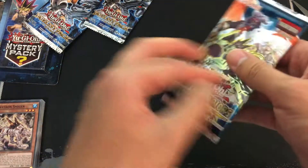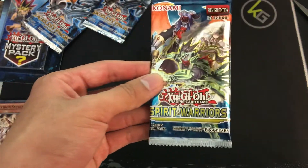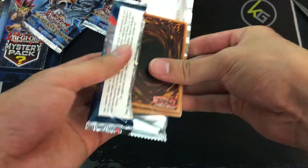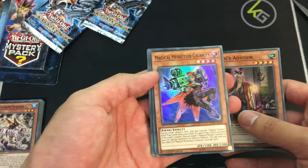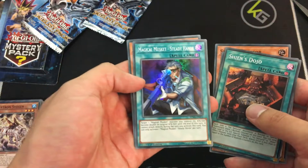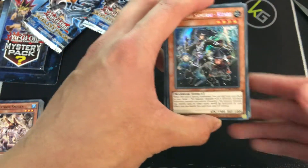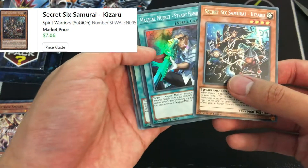Still got a few more packs, still good to go. Spirit Warriors — what do we want from this one? I think we're looking for some Magical Musketeers, those guys are worth quite a bit. Let's see if we can get them. Shien's Advisor, Magical Musketeer Calamity, Shien's Dojo, Magical Musket Steady Hands, and Secret Six Samurai Kizaru as our secret rare. He's worth — oh wow — like $6 for this card? That's pretty surprising. I think I'm going to sleeve this one up.